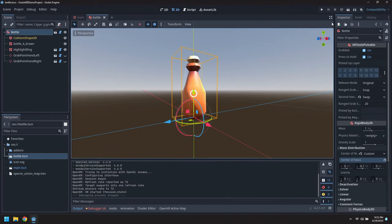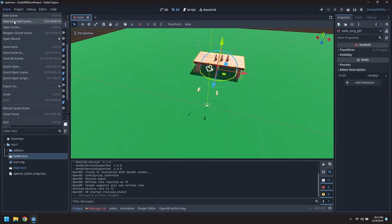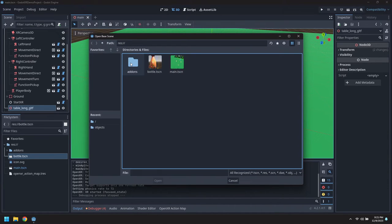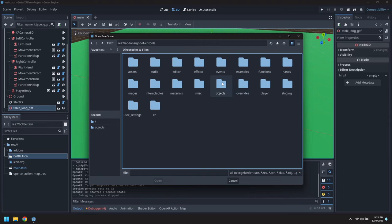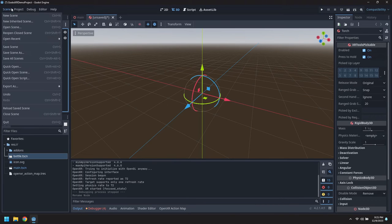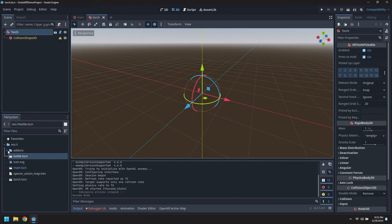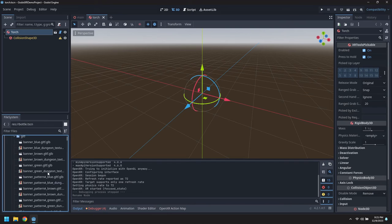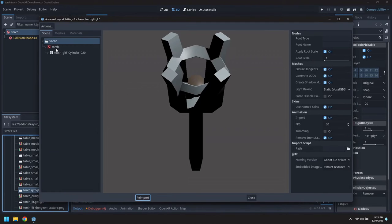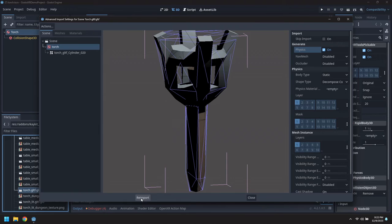Let's try a second one - let's do the torch. So create a new inherited scene again from the objects pickable. I'll name this one torch and save this again at the root. If we go to the dungeon assets, scroll down and find the torch. It's a fairly complex shape, so we'll leave this as a convex decomposition.